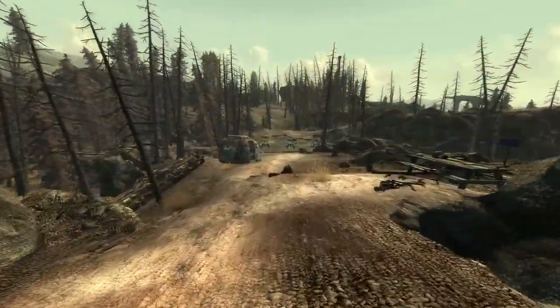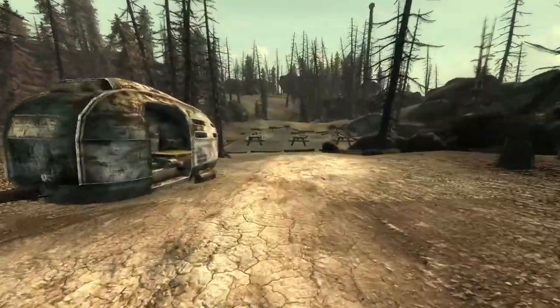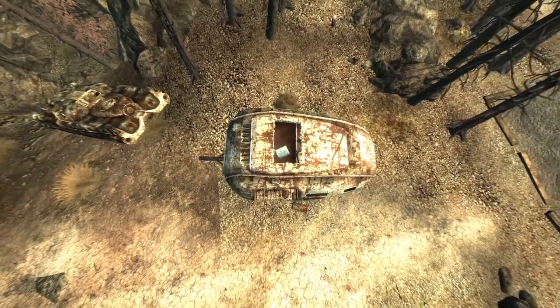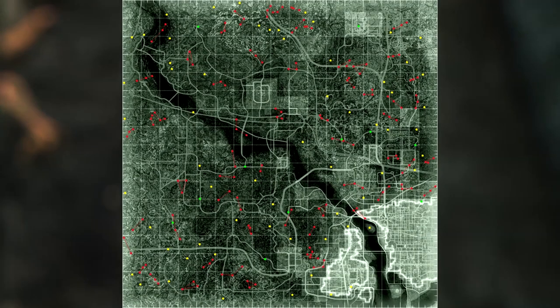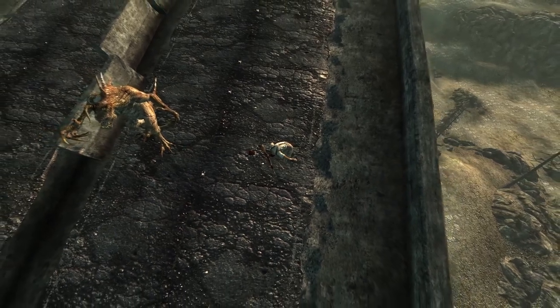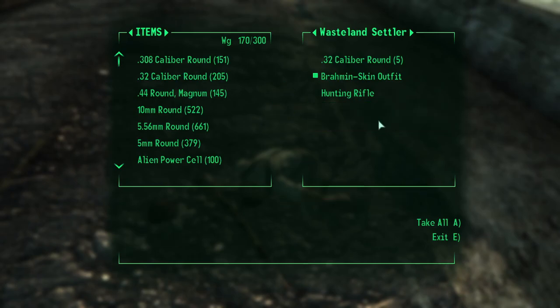Up next is the Deathclaw Gauntlet. The first schematic is found at the F. Scott Key Trail and Campground inside a small metal shelter — it will be lying next to a corpse with a wastelander. The next schematic can only be found during the random encounter of the Wounded Deathclaw. On screen is a map of all possible random encounter locations; all the yellow dots are the possible locations this encounter can happen. The encounter will have a dead wastelander next to a wounded Deathclaw, and on the wastelander's corpse will be the schematic.